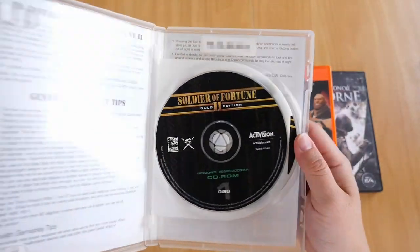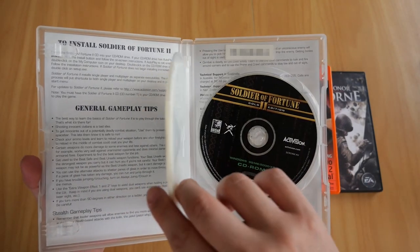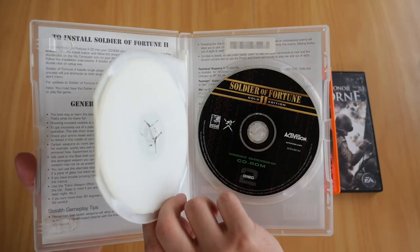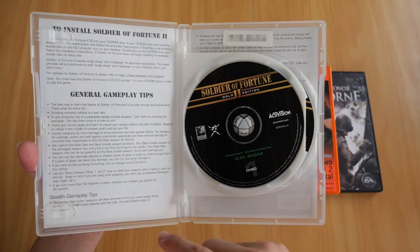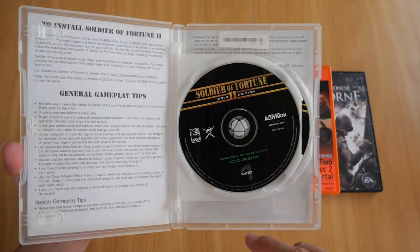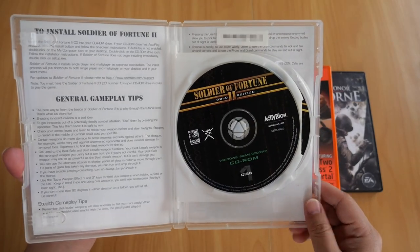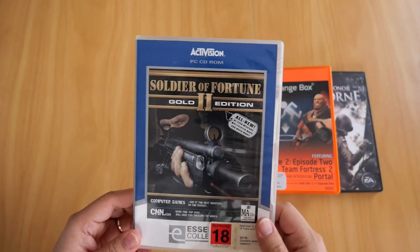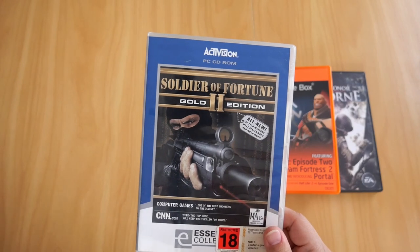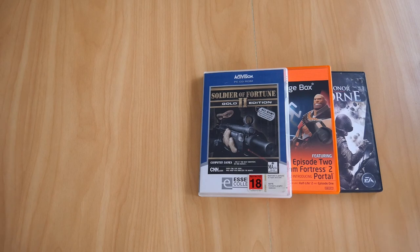Let's see what's inside. Inside you don't get a lot - you get two CD-ROMs. I'm pretty sure these are the installation CDs, and the install tips and gameplay tips are actually printed on the backside of the front cover, as you can see there. I don't know if there are still active servers for this game, but if I get the chance I would love to play another multiplayer.